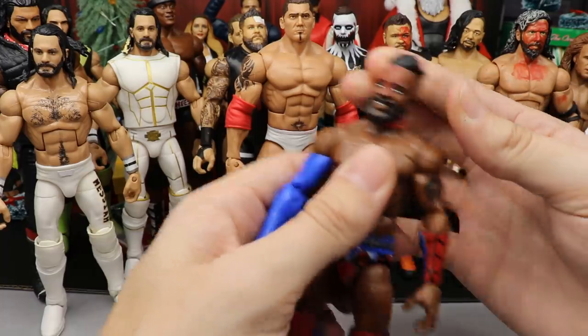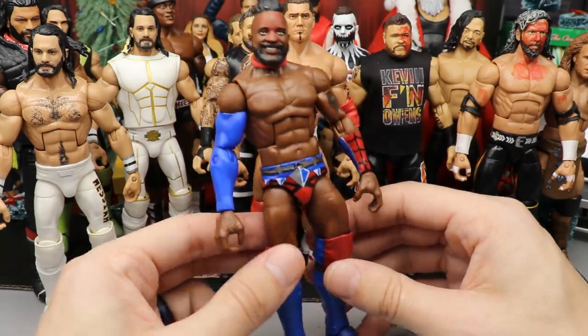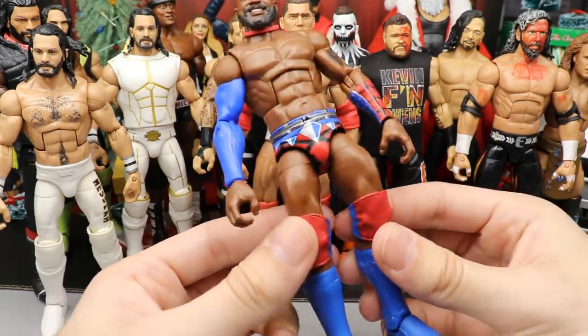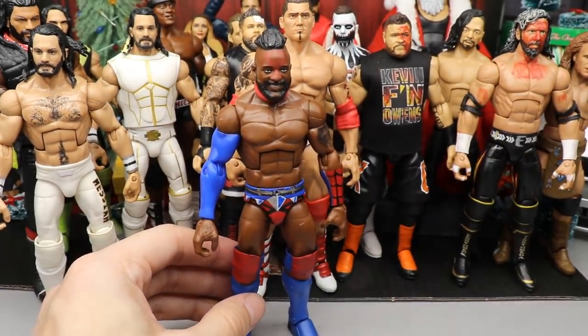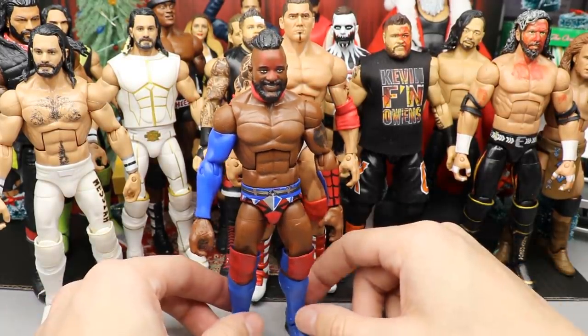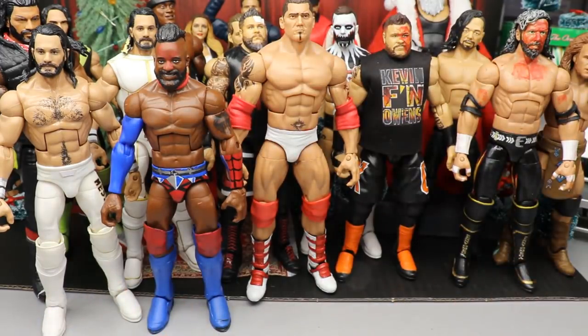Next up is my Spider-Man Cedric Alexander, which has since been changed. It used to have white wrist tape and red kick pads with white outsoles, but since then I switched to a blue sleeved arm and blue kick pads. I like having both versions. I need more of this old Kofi Kingston torso mold so I can make more fantasy attires for Cedric. He still has blood on his face - I feel like keeping the blood on figures is like a defining moment on the shelf.